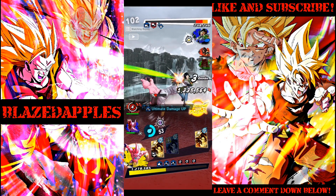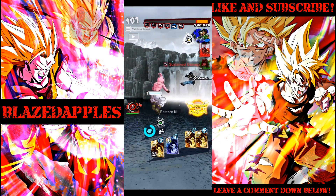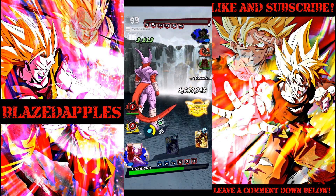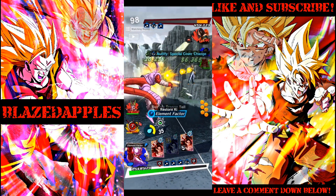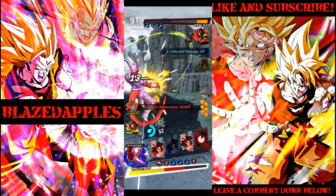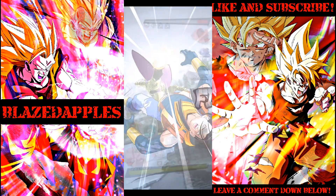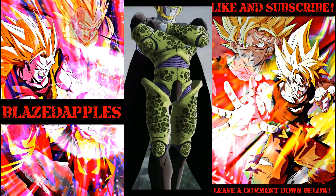I'm gonna switch to Janemba because I need cards. I'm gonna try to finish it with Top 5 Cell, but if he pops Janemba's gauge I'm just gonna alt him. Not a bad showing for Top 5 Cell.